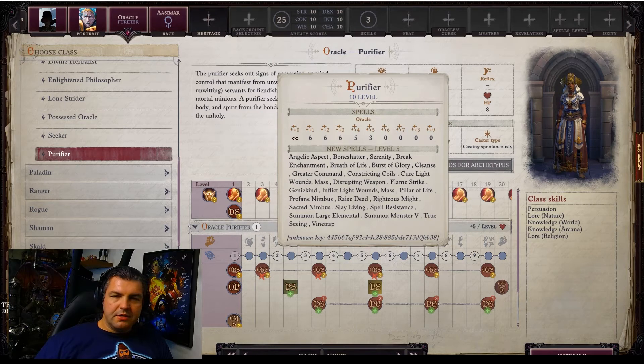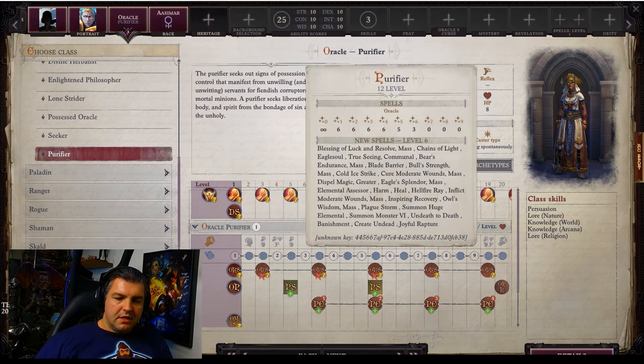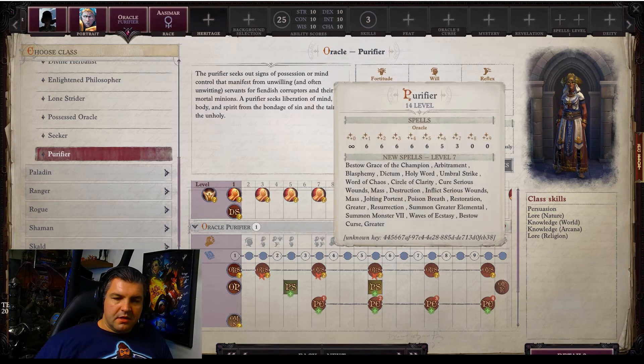At level 10 you get level five spells — level one through three spells are at six, level four spells at five plus modifiers, level five at three. Level six spells unlock at level 12, and level one through four spells all have six minimum casts. At level 14 you get level seven spells — six casts for levels one through five, five level sixes, and three level sevens.